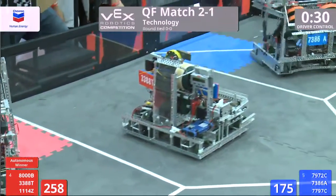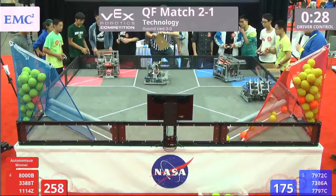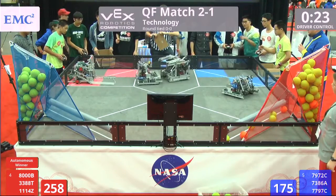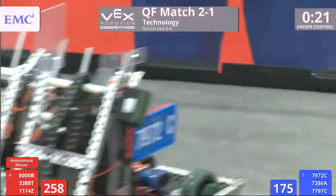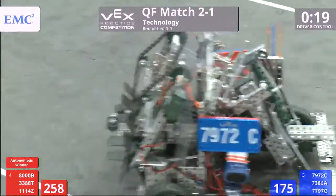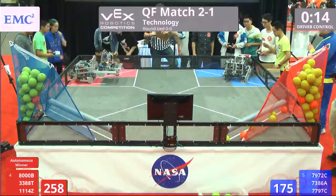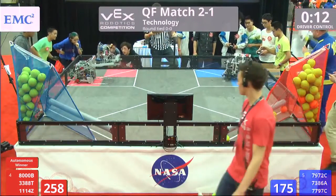Looks like Blue Alliance might be prepared to do that. Let's see if Red can do the same. Less than 30 seconds in this match. Both teams capable of elevating. Here comes 3388T driving on their lines. 8000B trying to get up. Other side as well. 3388T race up in the air — they look good.